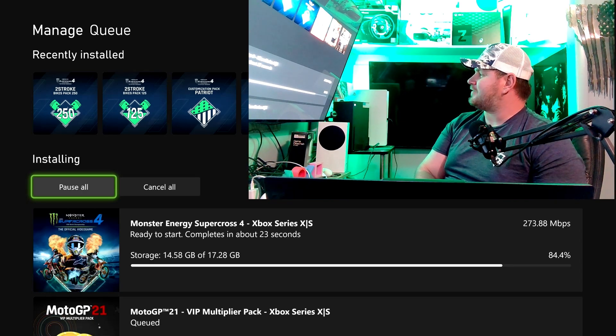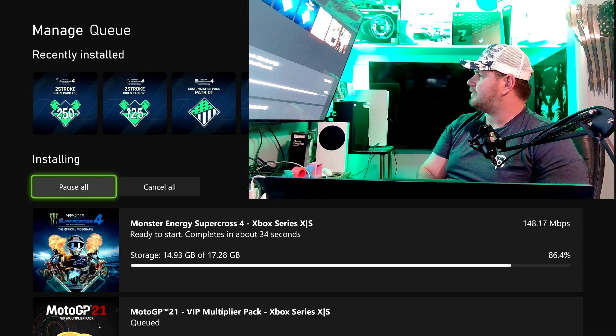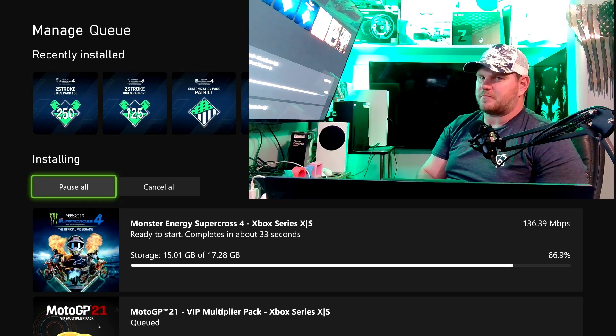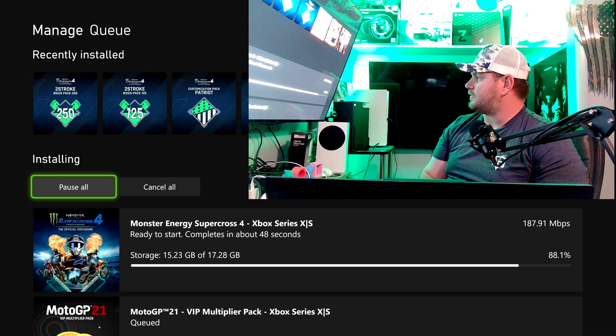Now it's dropping all the way down to like 220, 209 — and this is transferring to my other NVMe. I've never seen the speeds get this low, that's interesting. I've been transferring stuff for a little while so that might have something to do with this.